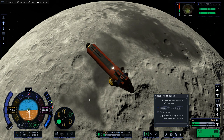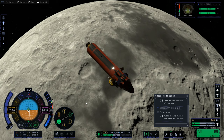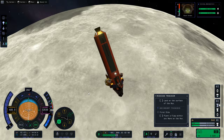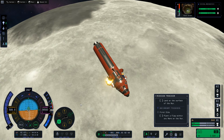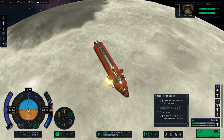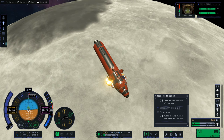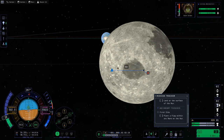Make sure the altimeter is on ground, not on sea, so it's measuring from the surface — keep a very close eye on that. Most of this velocity is horizontal, not vertical, at this point. I'm going to put it on the horizon on the nav ball, right at the boundary between blue and brown, right underneath the retrograde icon, and take off some of that horizontal velocity. I really don't want to remove too much vertical velocity because I do want to get down there.